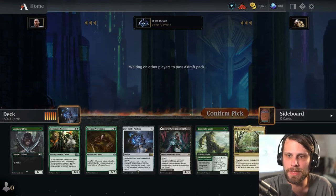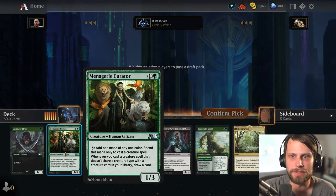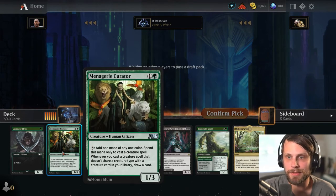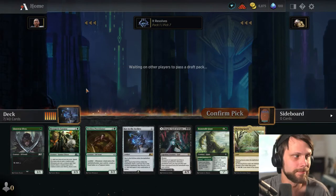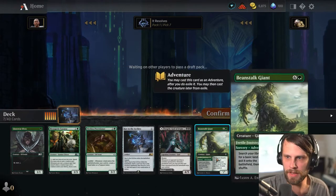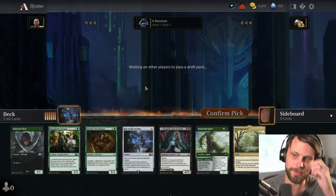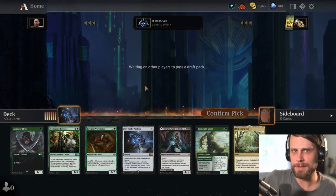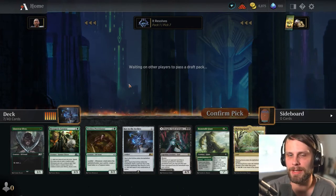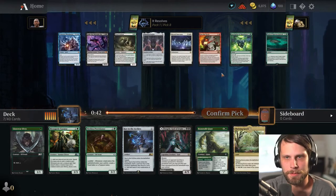Between that, the Key, the Tireless Provisioner, and the Menagerie Curator — which is a card I didn't even know existed, I'll be honest, I don't play Alchemy — this should be interesting. The adventure side of Beanstalk Giant allows us to pull a basic land of whatever color, so we're kind of setting ourselves up to play whatever we pull. At this point we're looking for maybe a little bit more of that, but mostly just really good ways to end the game, which I think is what this whole draft format's about.